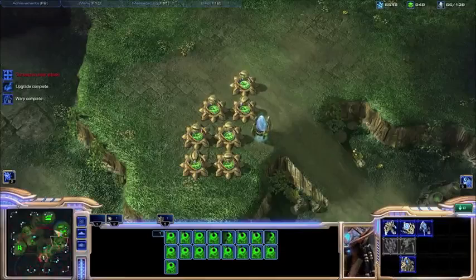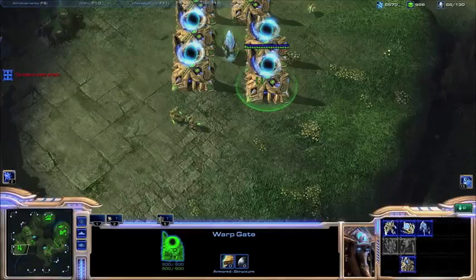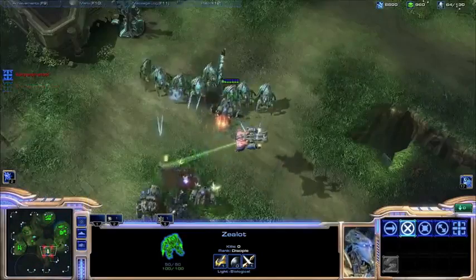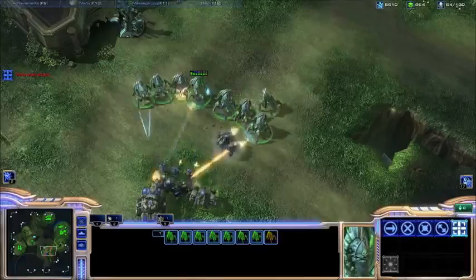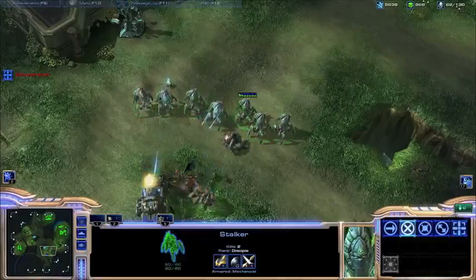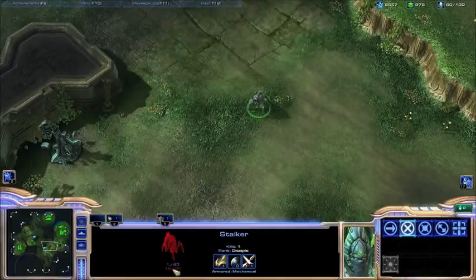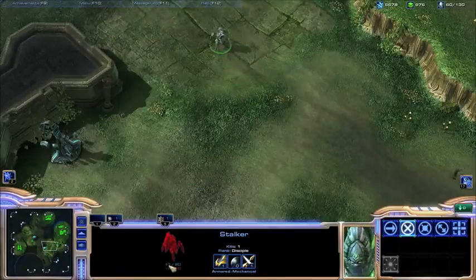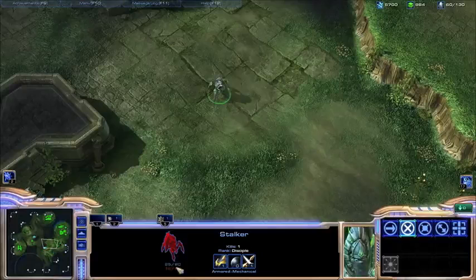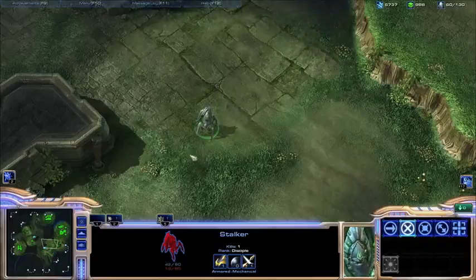The next big thing with the Protoss race is that all their units and even their buildings have shield technology. They have lower HP than a normal unit, but they also have a shield. As you can see here, besides just having HP, they have a shield — shown in blue — which goes down first. Once their shield is completely depleted, then they'll start losing HP. If I grab this unit out of combat, you can see he has 0 of 80 shield and has already lost a lot of HP, but his shield is already regenerating just from being outside combat.